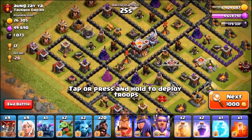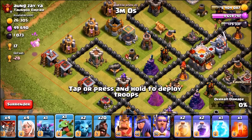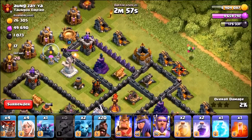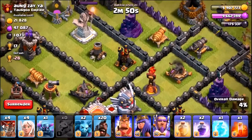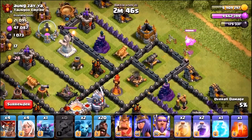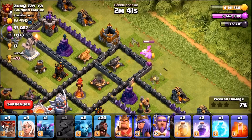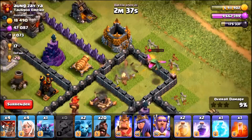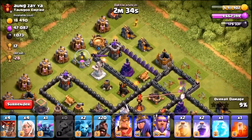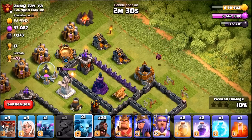We land on a base worth 17 trophies — not the best but not the worst. He's got four air defenses centralized, which is great. Baby dragon creates a funnel on the left, the second baby dragon on the right, and we plan to take out the inferno tower and eagle artillery with the heroes. Baby dragon takes out the gold collector and also grabs the cannon — absolute bonus start.